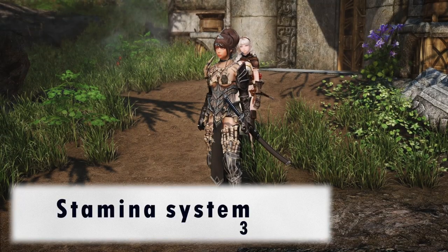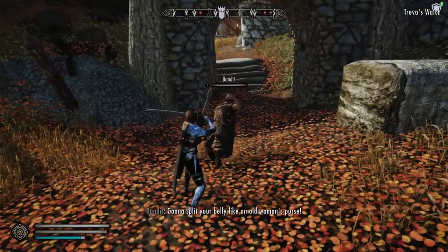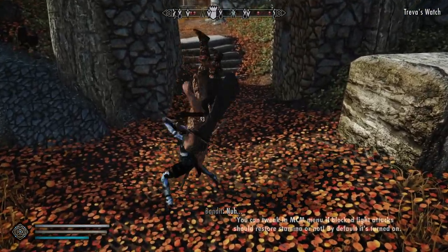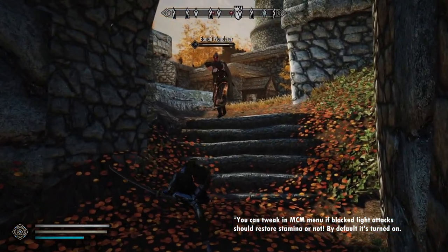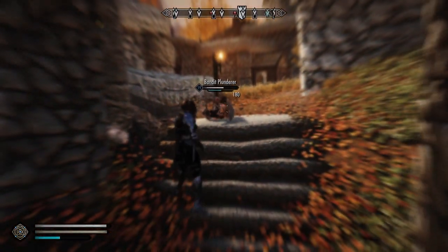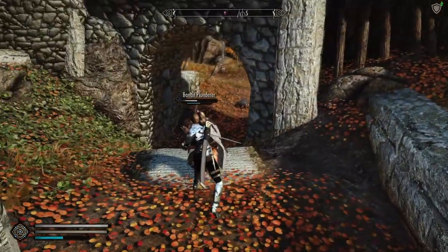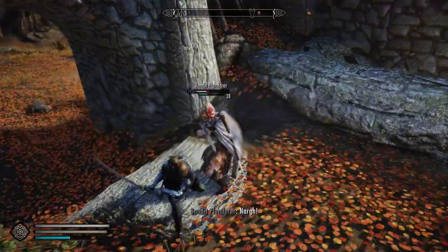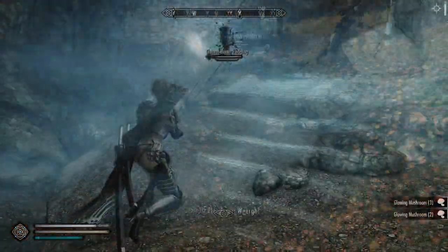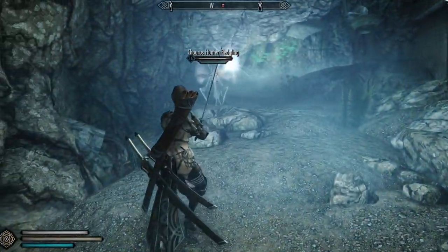So let's talk about the stamina system. Attacking enemies with light attacks will now recover your stamina, unless you miss. Heavy attacks will still drain stamina as usual, so it's important to time it right so as not to leave yourself vulnerable. Especially if you use mods that make heavy attacks punishing, such as MCO. Another big feature of the stamina system is the faster stamina recovery.